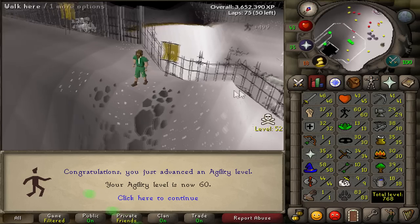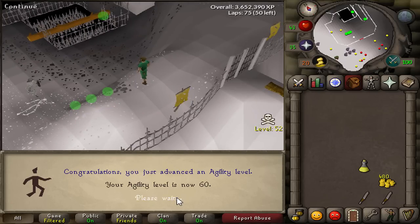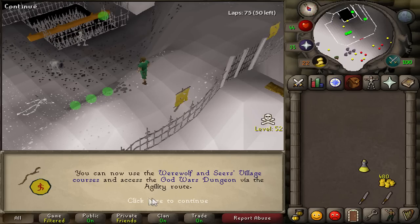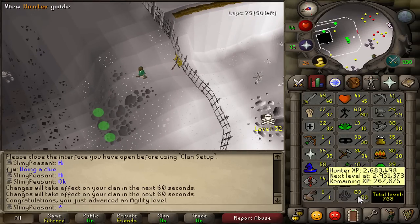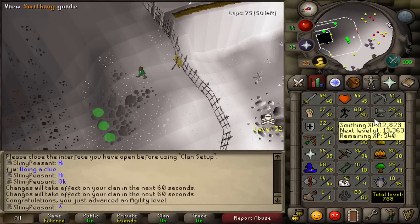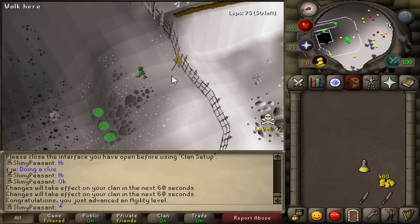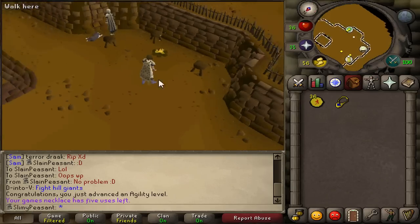Level 60 Agility at the Wilderness rooftop course - I kept failing so many times, nearly ran out of cakes. But there we go - 60 Agility! I can now start the Seers Village course and access the God Wars Dungeon via the agility shortcut. I thought you needed 70 but that's for Saradomin specifically. It's strange training two difficult skills - Hunter and Agility - but yeah, I'm heading to Seers to train till 70.